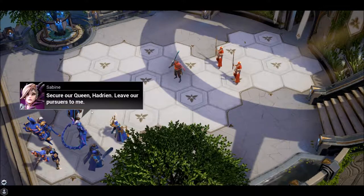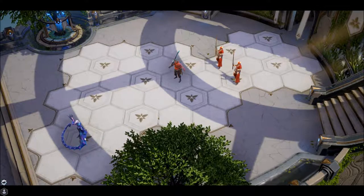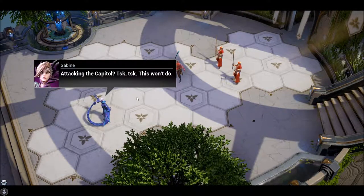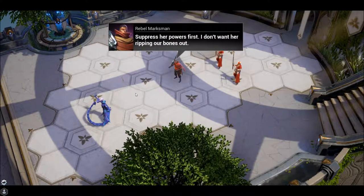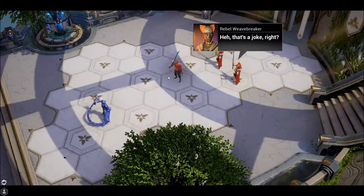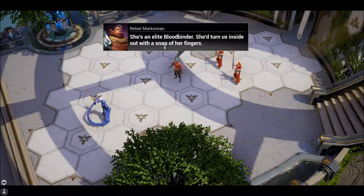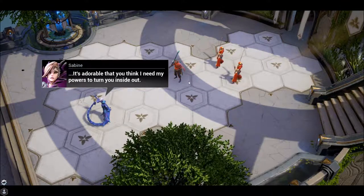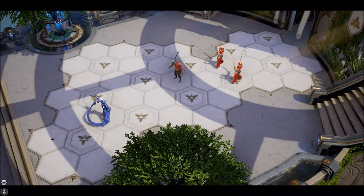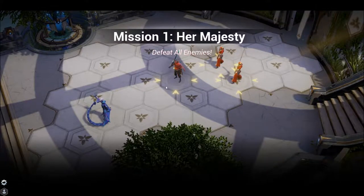The in-game dialogue begins: 'Majesty, the area is overrun. I insist we move you to the palace. Secure our queen, Hadrian. Leave our pursuers to me.' Then enemies attack the capital. The player notices that the player's side looks evil while the rebels look like nice people.